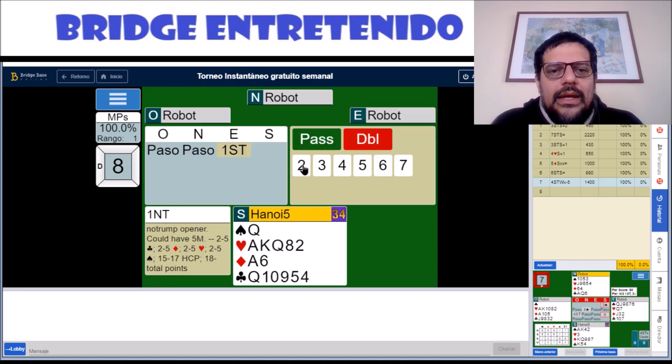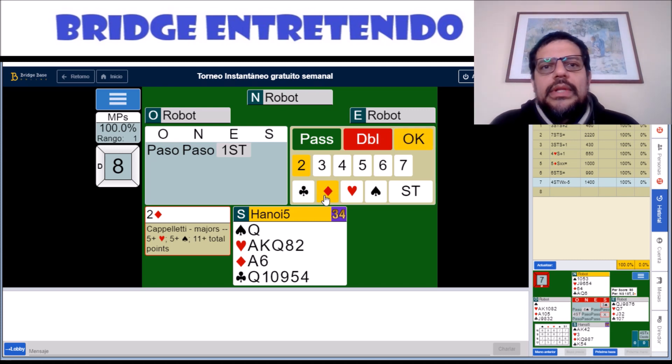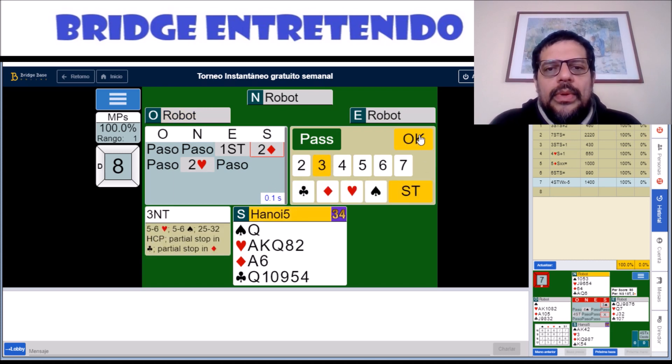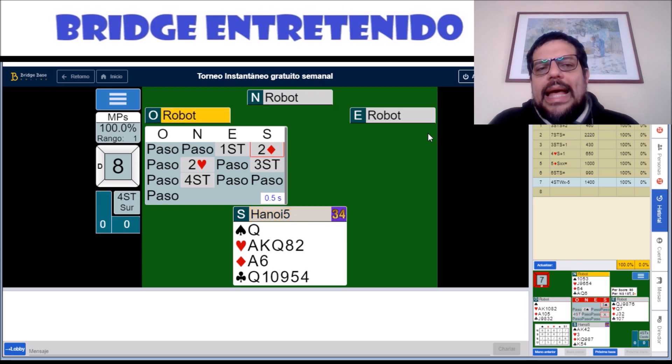Hand number eight: we can make four hundred and fifty in four hearts, but that would only tie the one hundred percent that already exists. So if we show both majors, then beat Reno trump, get surprised by partner's no trump, and pass — we receive this beautiful lead.